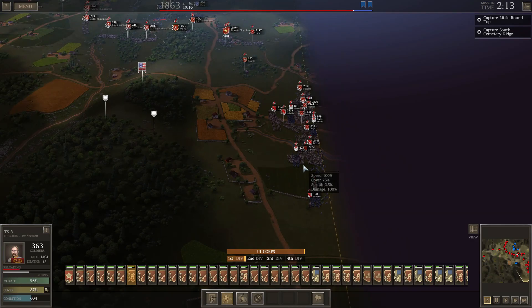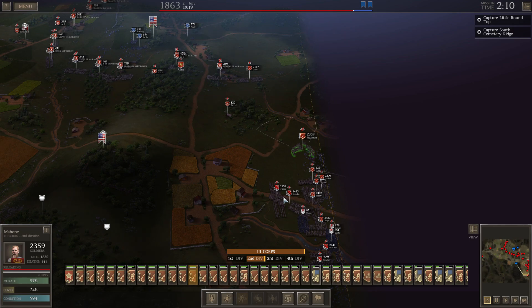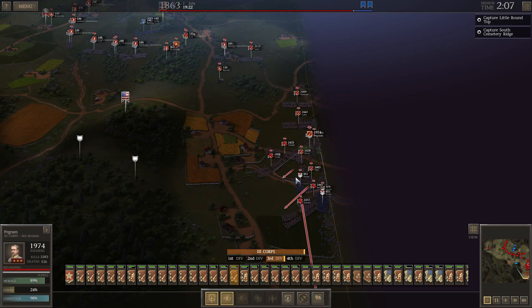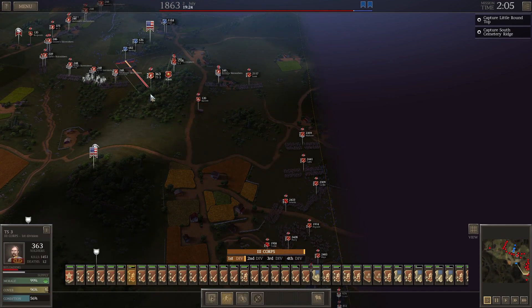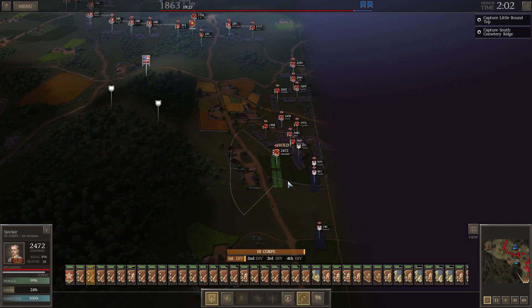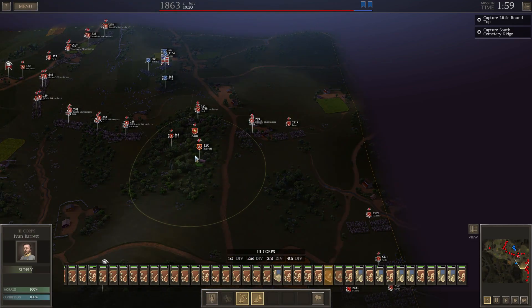We have two hours and 13 minutes, and I can't take the flag and I can't wipe them out. Let's chip them down to around 500 so they're ineffective. My snipers can rack up some kills — there's a unit with 3,400 kills. But I don't want to shatter these guys or capture them. 800, lost 20. 600, lost 17. 2,400, lost 60. 1,400, lost 12.